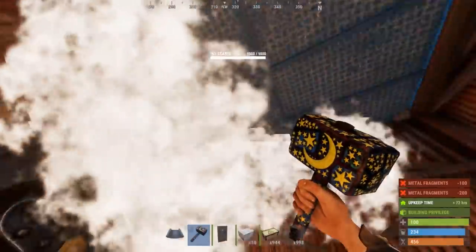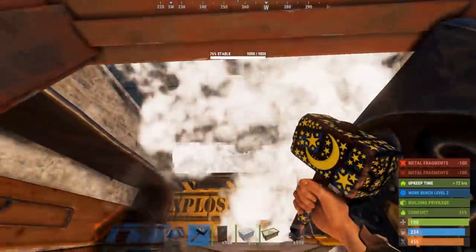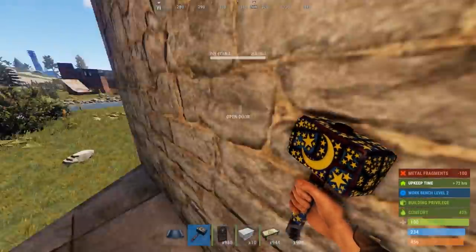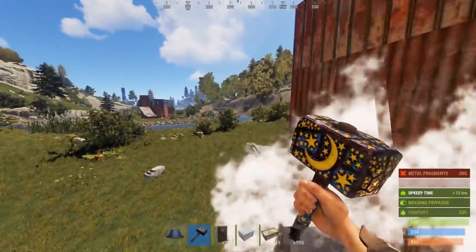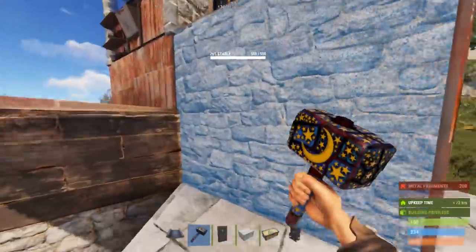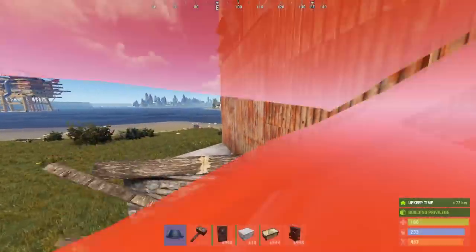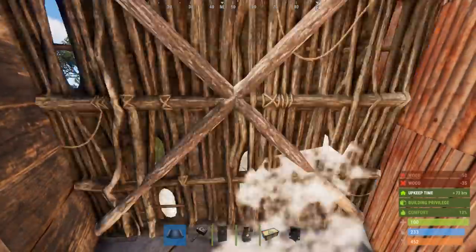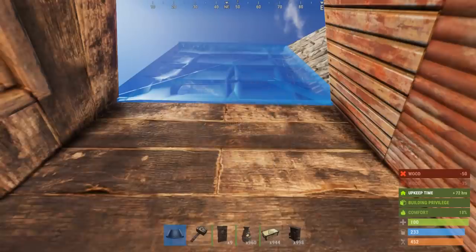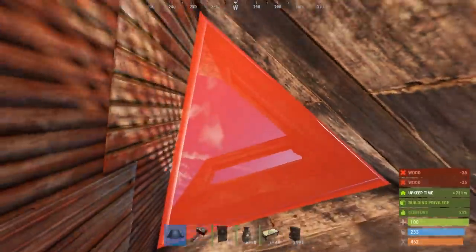You will also want to upgrade the entire middle core to sheet metal — this will give a much higher cost to the secondary loot room. What we're going to do is alter the way of accessing your front door. Place a wooden door frame and a wooden wall, followed by two wooden window frames. Then seal it off with a triangle.